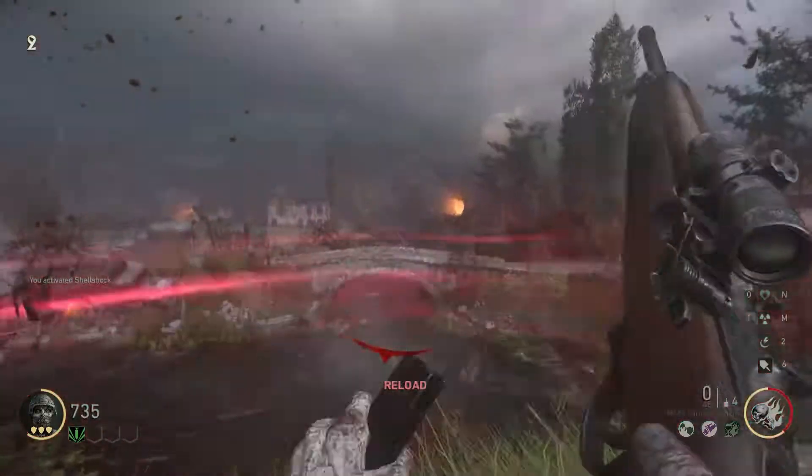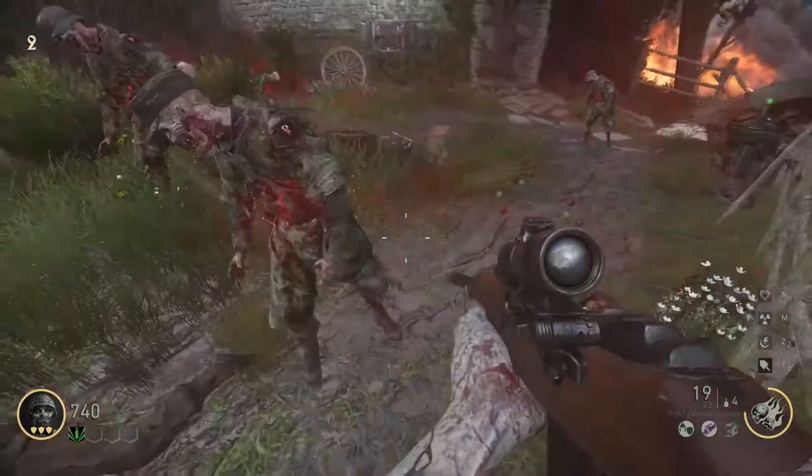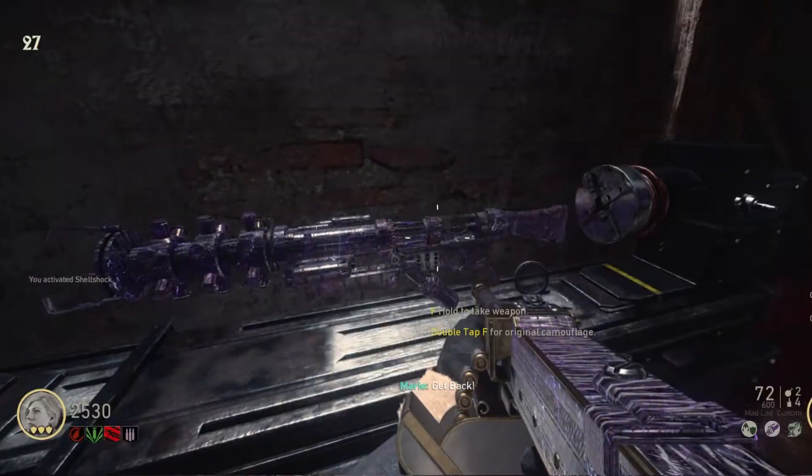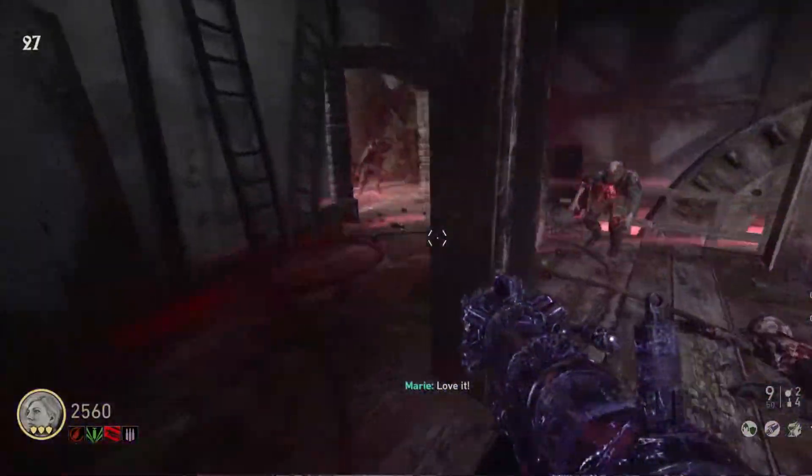After you knock all of them down, the upgrade part is going to just kind of teleport. It'll appear at your feet down here in the spruit. And now when you go to Pack-a-Punch, you can pack-a-punch your tesla gun and your motorbikes.